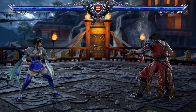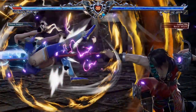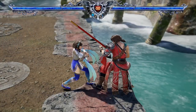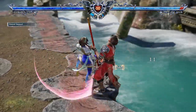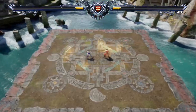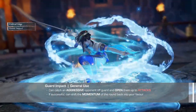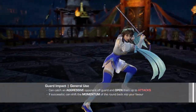Guard impacts also get countered pretty severely with break attacks. While this may sound like a lot of negatives, make no mistake, once mastered, guard impacts are perfect for turning the tables on your opponent. Sometimes all you need to do is land that one miracle GI under pressure to shift the momentum back into your favor. A well-timed guard impact can easily stop your opponent's attack sequences, and oftentimes open them up to a full combo.